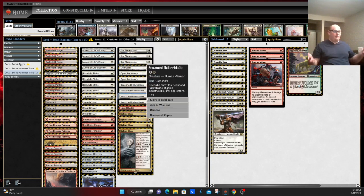Finally, Seasoned Hollow Blade — a 3/1 that you can make indestructible. Seems a little bit better against decks like Rakdos. So that's what we're equipping it to.